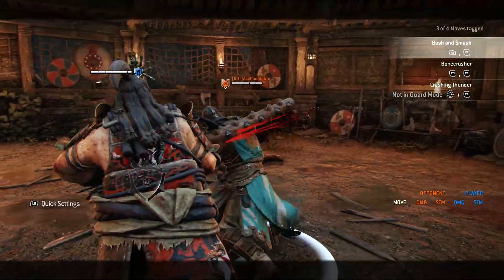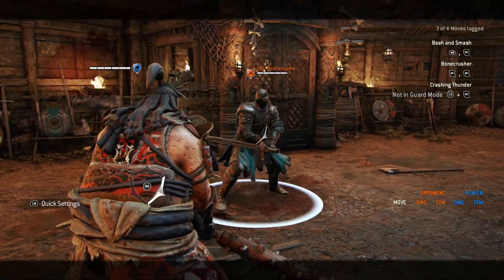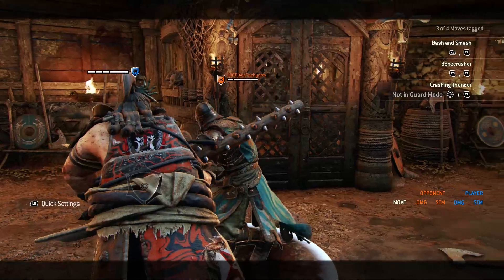On Shugoki you can just do the light attack to interrupt the shoulder bash. Another great option is dodge to the side, guard break, and then get a guaranteed heavy.